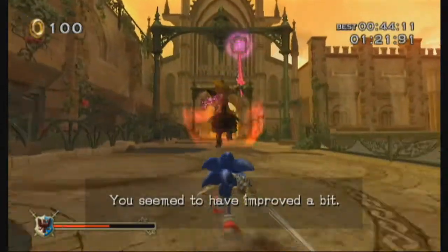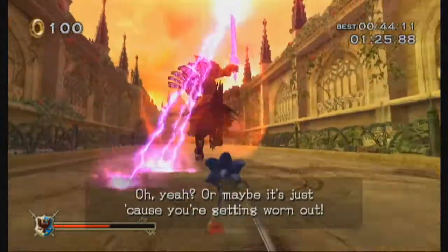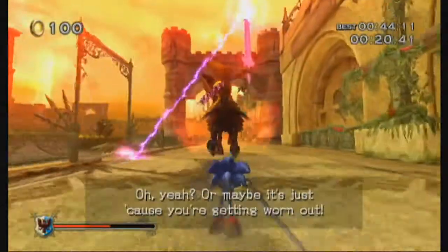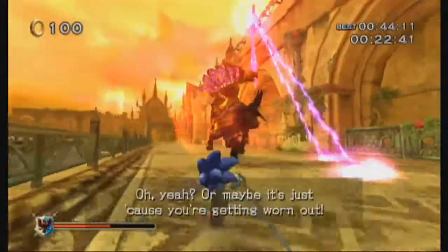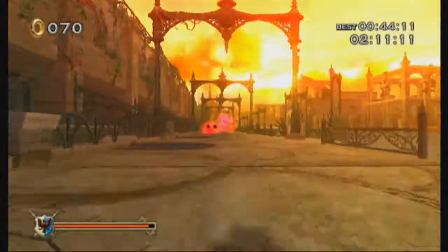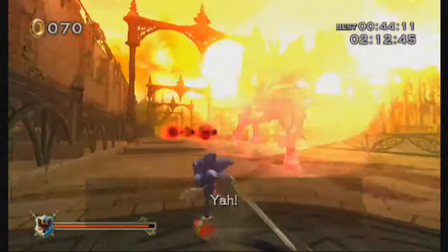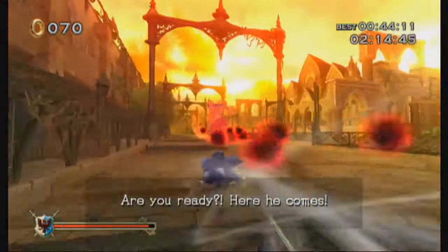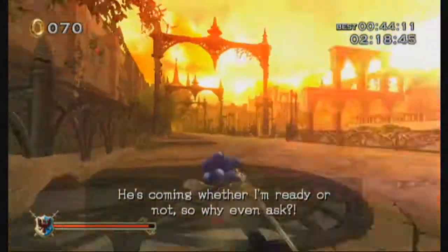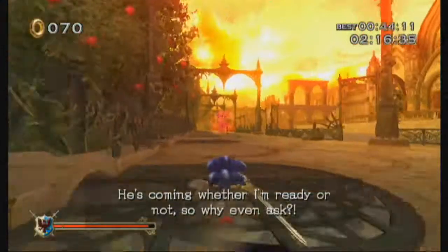Now the second phase begins and Arthur may be injured but he is certainly not beaten, as all of his attacks change how they work. His lightning attack now throws out multiple bolts, but the strategy is the same — just keep going left and right to dodge them. His charge attack gets a big change: not only does he now charge twice, but he will also throw dark orbs in a zigzag pattern. Hitting these will not do anything, so just jump over them and keep to the left or right as he will still only charge down the middle of the road.